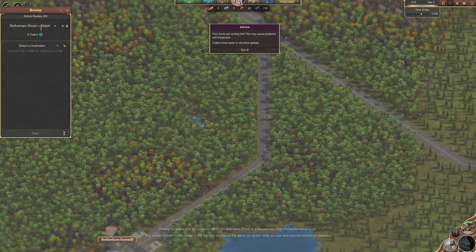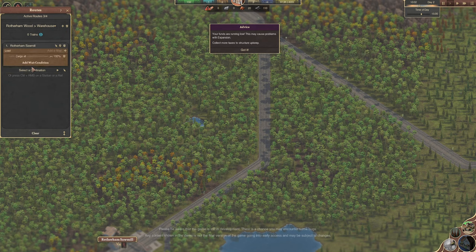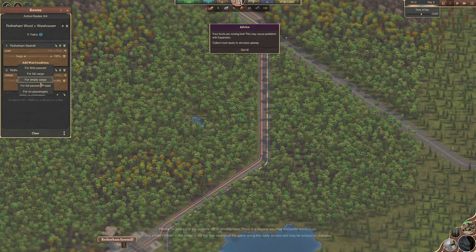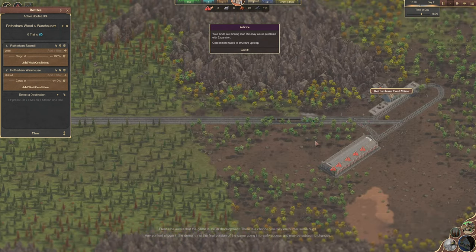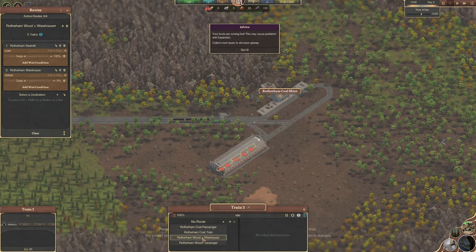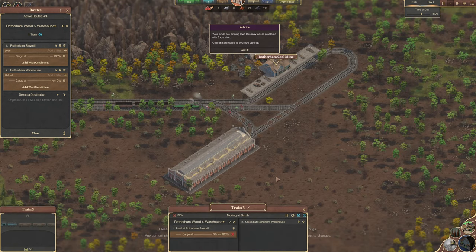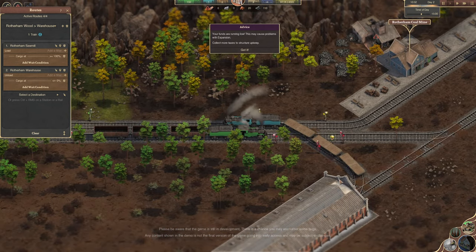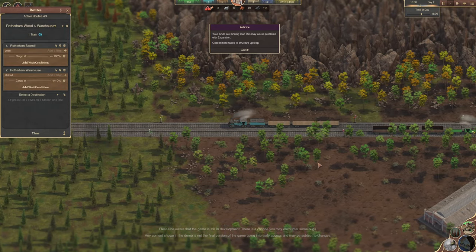We want some flat wagons - one, two, three. Lovely. Rotherham Sawmill - you will need to be the Rotherham Warehouse, won't you? Rotherham Warehouse. Lovely. Where's the train gone? Oh, it's in the depot. Add train to queue. You will be... I've not set a route up, have I? So you will be Rotherham Wood to Warehouse. You're going to go to the Rotherham Sawmill, add wait for full cargo. And then to the Rotherham Warehouse, add wait for empty cargo. Off you go. Oh look at that - they're all such pretty colours, aren't they? I really enjoy this. It's a great game - and this is only the demo.